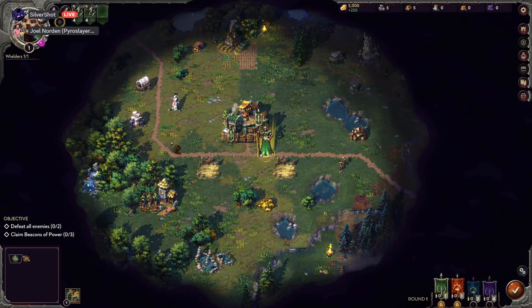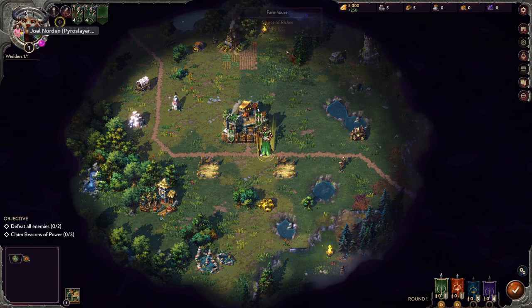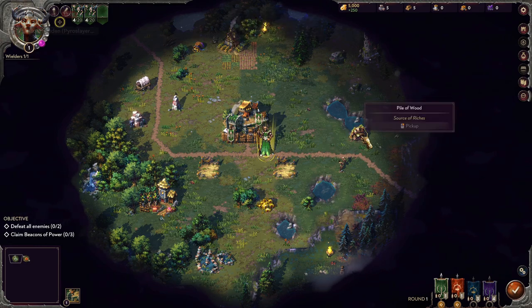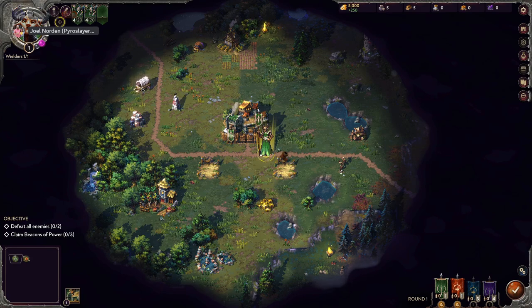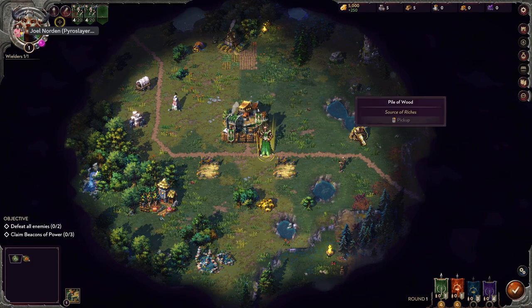Whoa, yes — source of riches, looted carts — I have no clue what I'm doing. Farmhouse, pile of wood... a wielder! What does a wielder do? Can I walk over here to get this?